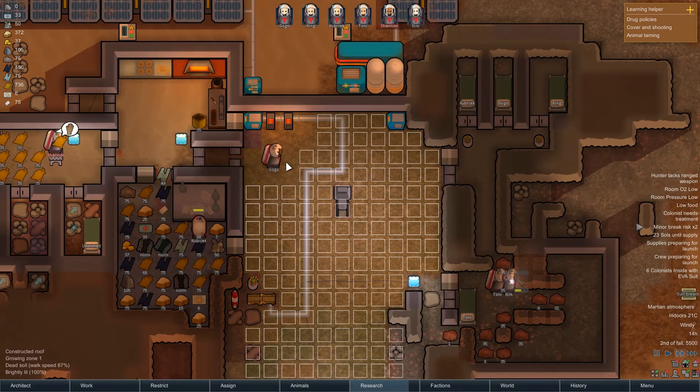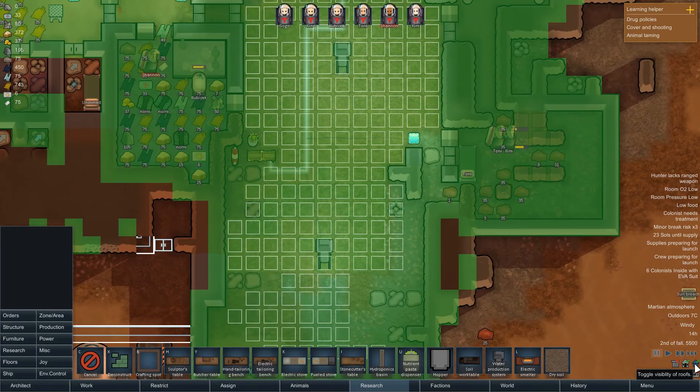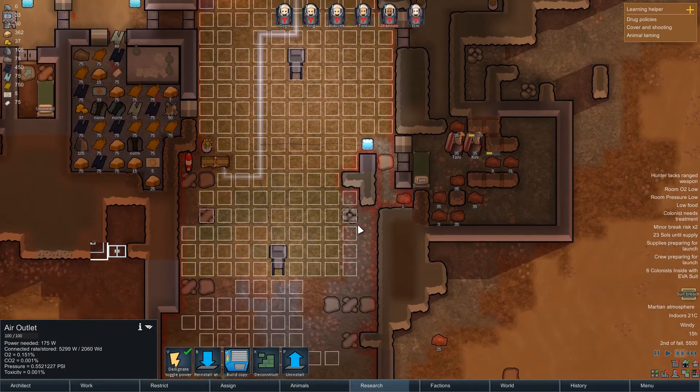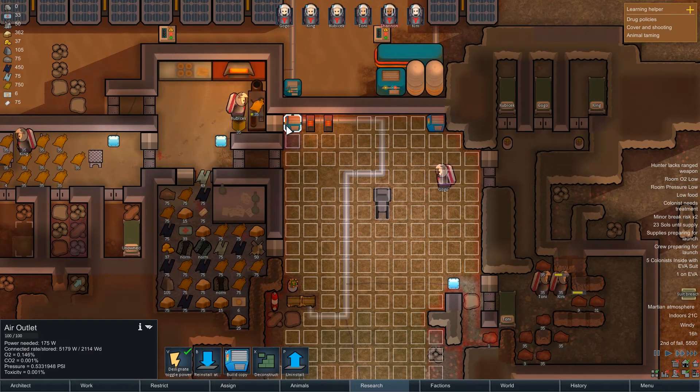We're slowly getting our soil up now - that's all dead soil, which makes me think there's actually a break in here still. The roof looks like it's complete, so why is that dead soil? Is it the O2 levels? The O2 levels are slowly going up. Maybe it's the amount of people we've got in the room. That is a big room - I don't know if it's too big. Those O2 levels are going up far too slow.